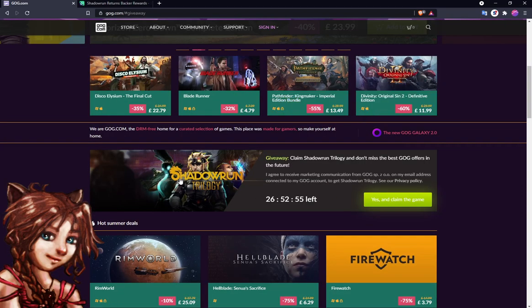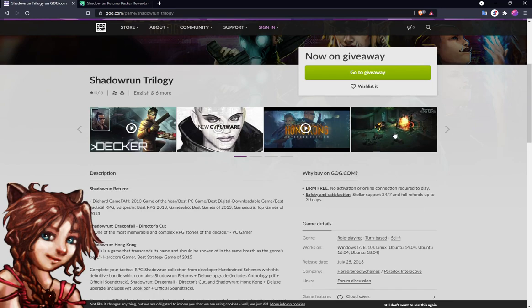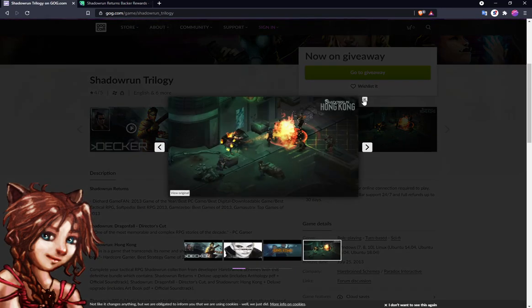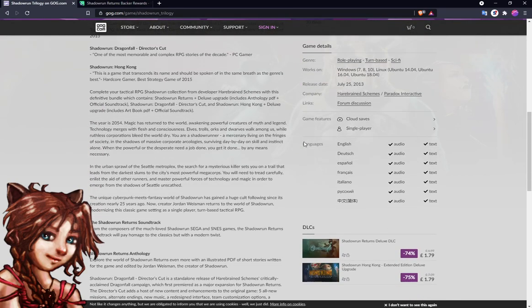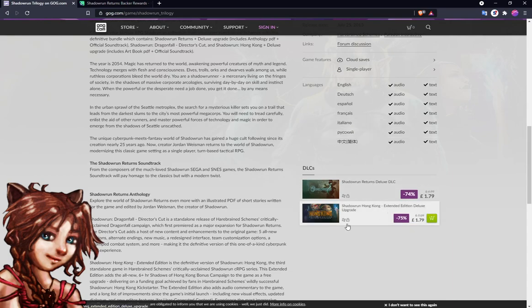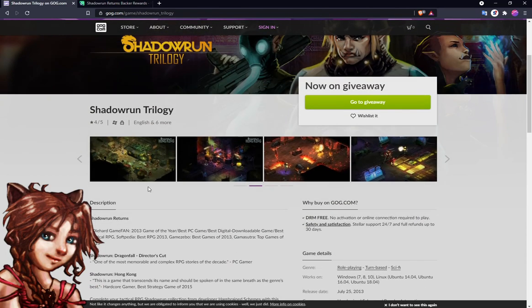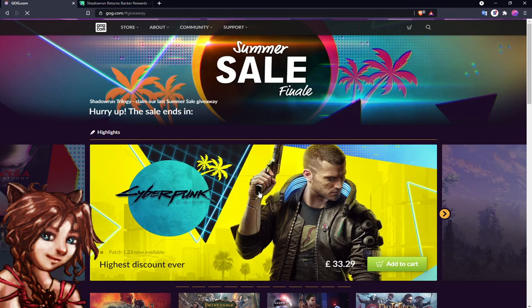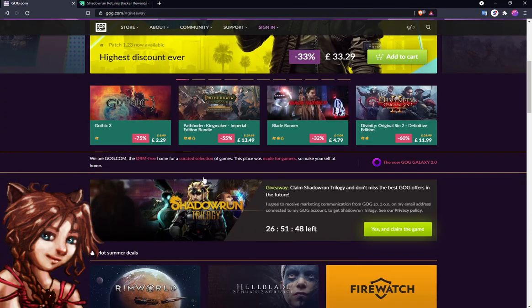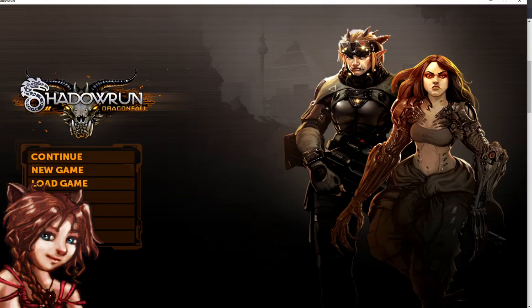I already had it installed in Steam so I'm gonna show it there. It's really fun — it's RPG-ish. Let's take a look: role-playing, turn-based, sci-fi, as it says here. Let's get right into it. I'm gonna try to make it short because of the time limit. Just go to GOG — free to download, free to get everything, just click this button.